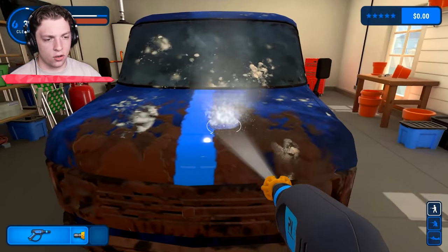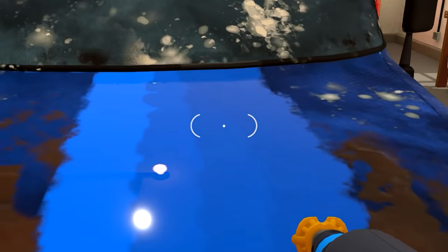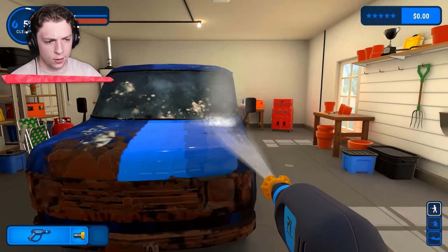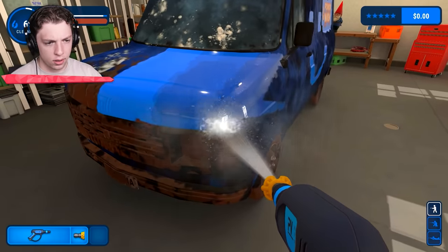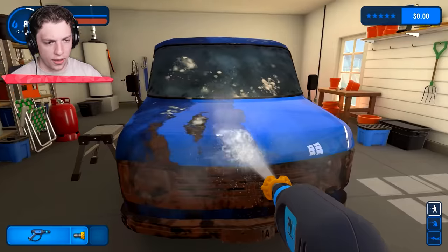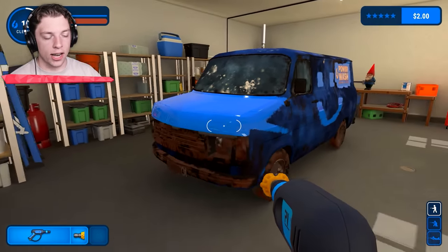So I guess let's try and complete the bonnet. It's different colors - this is wet and that's dry. Let's complete this bit, get that angle - that's most of the bonnet. And then we just do the other half and there we go. We did it. We've completed the bonnet.